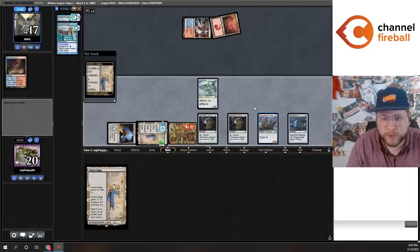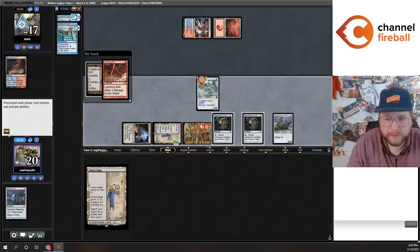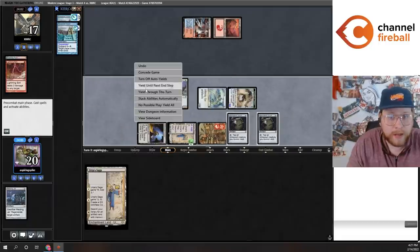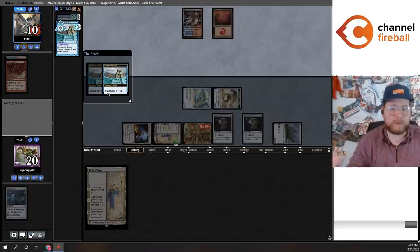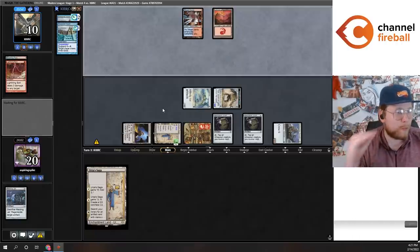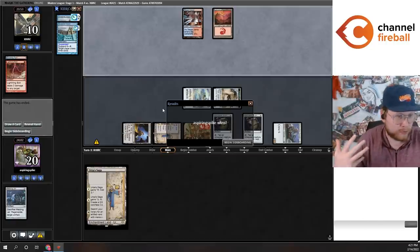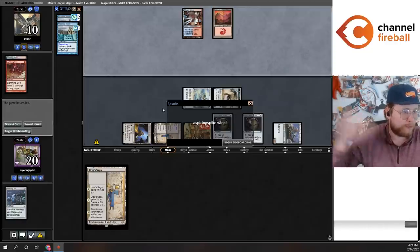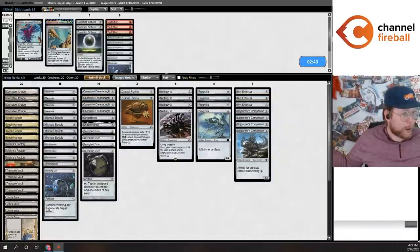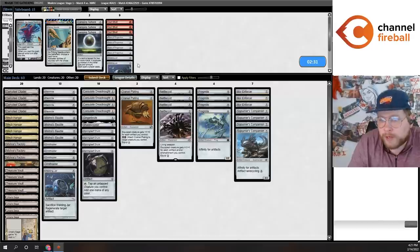I just noticed we haven't actually crewed Dreadnought with Mech Hangar yet this video. Crewing Dreadnought with Mech Hangar is something I've done several times, but I find that what Mech Hangar mostly does in the deck is raise the floor of Dreadnought. The floor of Dreadnought is oftentimes that you just don't have any creatures to crew it. Mech Hangar raises that floor to tapping four mana to crew it instead, which is really important for a card like Dreadnought.